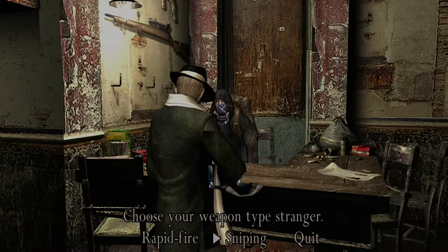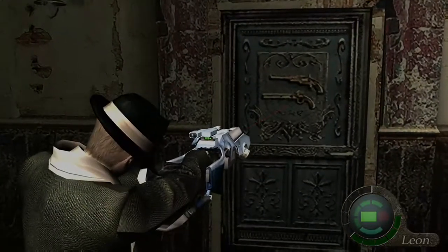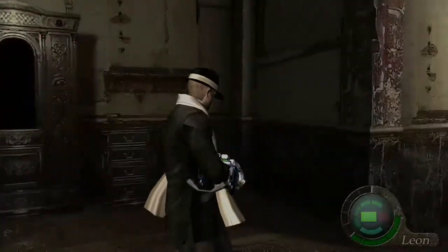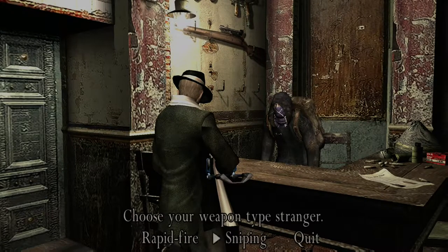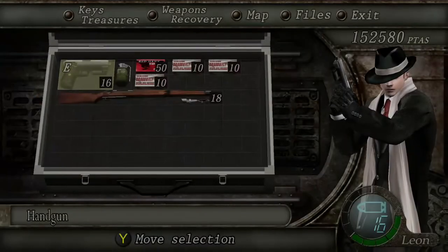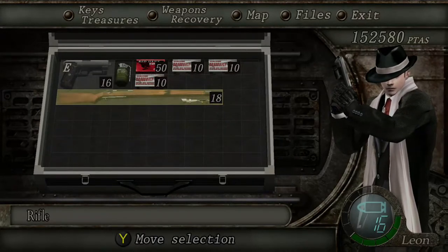You can choose when you first talk to this guy. The doors look like this. I don't know when the first one is — I think the first one's in Chapter 3, after you get to the castle. He's just kind of standing there with a little tutorial right there. You can either choose the rapid-firing or the sniping. Rapid-firing is shotgun and TMP. Sniping is handgun and the original rifle. I always do sniping as a personal preference, simply because I'm much more accurate with the handgun, and the sniper rifle is really easy to get headshots on Salazar.